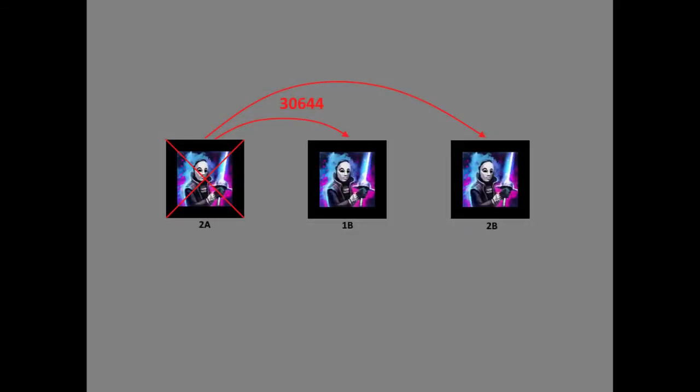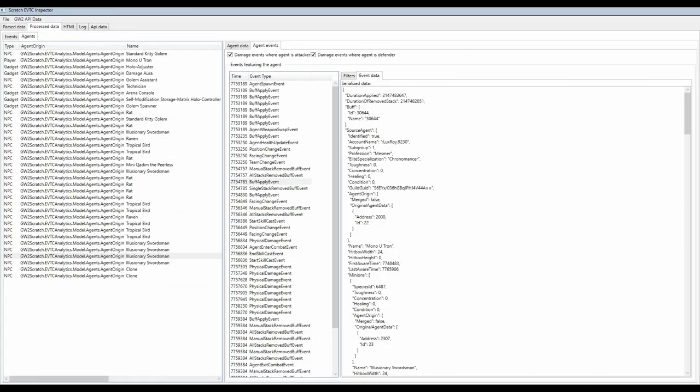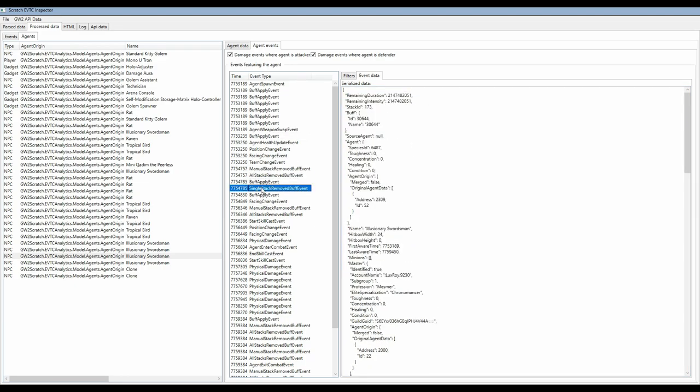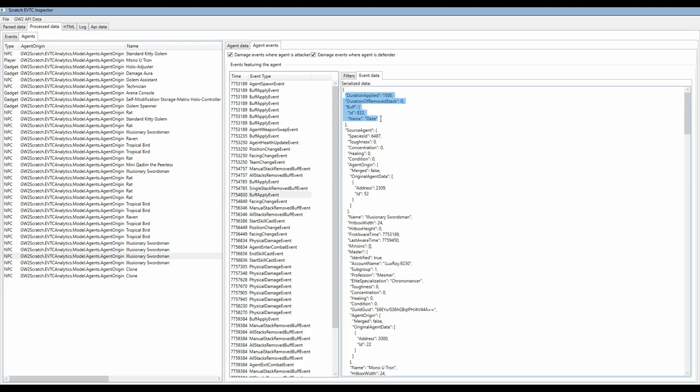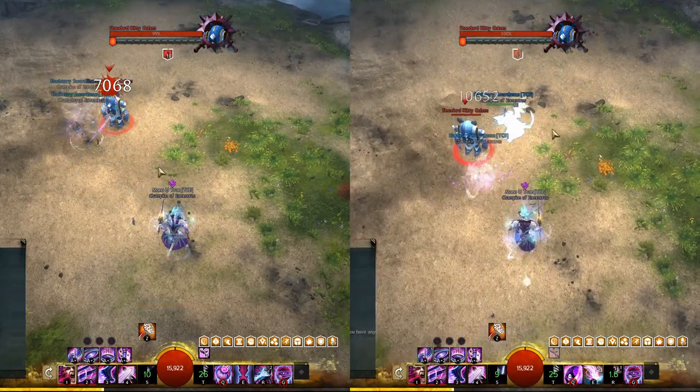When a B phantasm is given buff 3644, one of two things typically happens. If the phantasm is already in its attack sequence, the sequence gets interrupted and the phantasm immediately despawns — as seen by the lack of physical damage events before entering the death sequence. The second outcome is if the buff is applied early enough that the phantasm hasn't yet started its attack sequence: it becomes dazed a second time and carries on as normal. For example, one phantasm spawned with 3644, got the initial 1.5 seconds of daze, and when that daze ran out, received another stack of 3644 and simply got dazed again for 1.5 seconds — it didn't get interrupted and stayed alive.